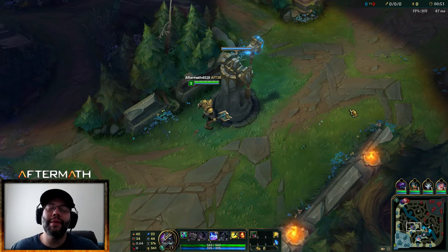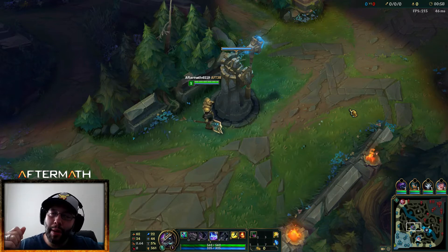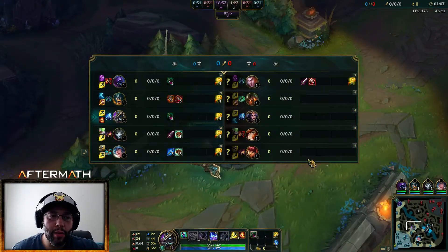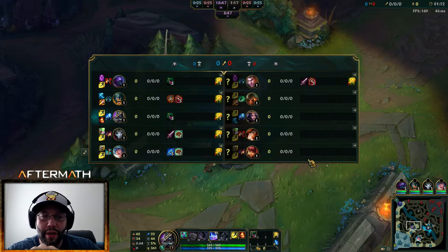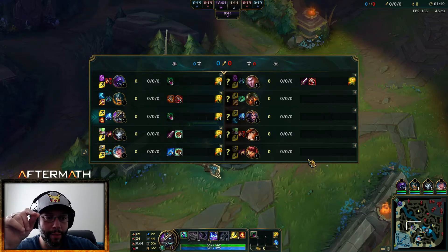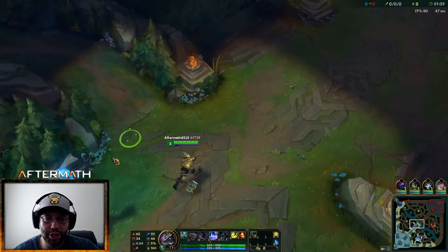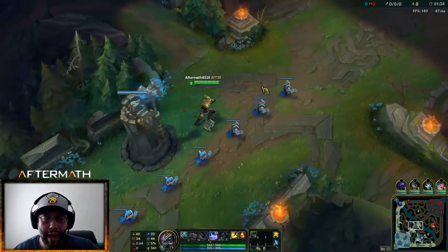We're going to be playing some full AP Nasus in the mid lane. We're maxing our E, blowing people up, burning out waves — it's going to be a good time. Runes and masteries will be on screen, full build in the description. AP scaling on Nasus is really really strong and it buffs his E significantly.